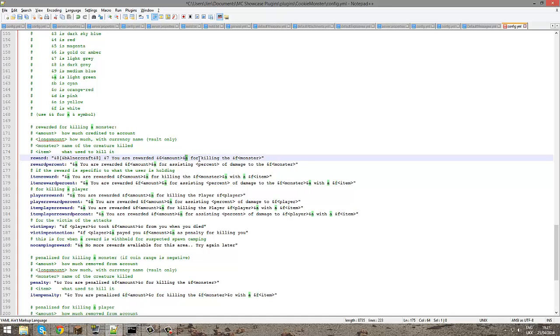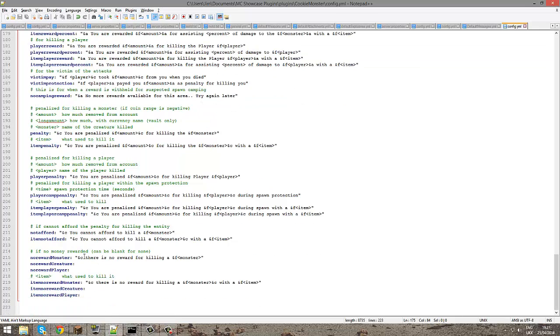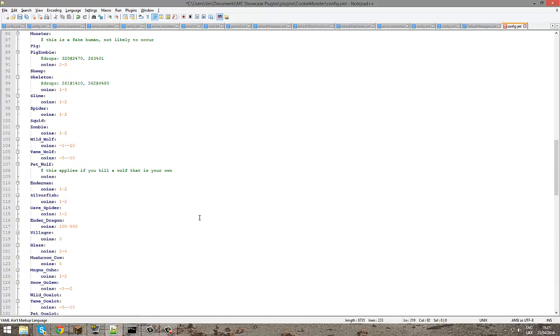You set the colour code — six, seven, finally six — and we'll see that in game. You can also change what it says for the penalty message, for example for killing a monster with an item like that. So that's very simple.